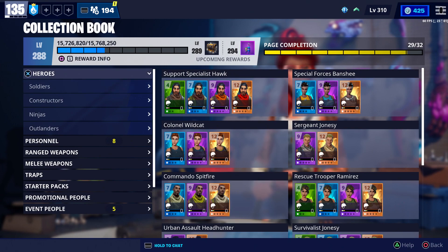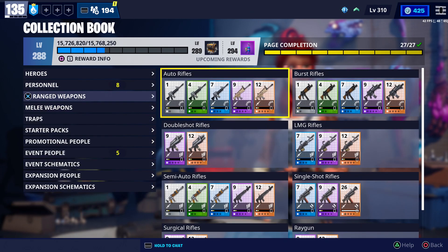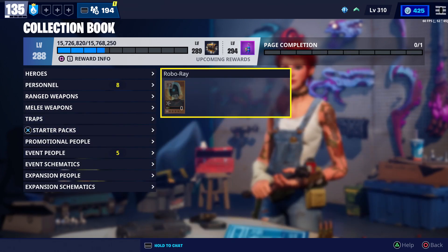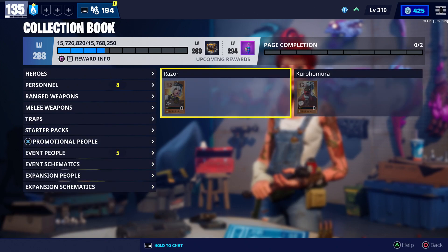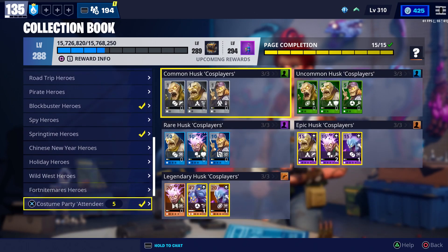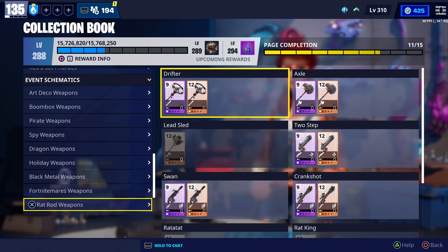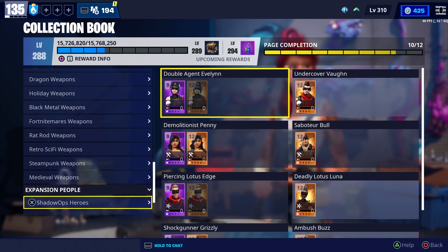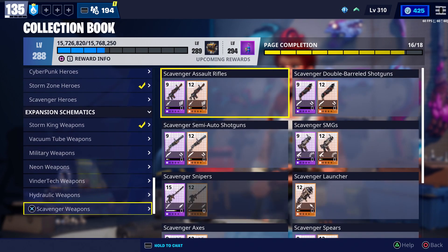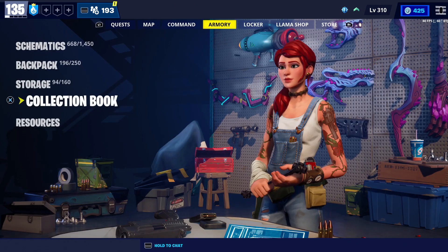We'll go ahead and take a look at the collection book. I'm not going to scroll over each one — I'm just going to pop them open so you can see which ones we have completed. They have a check mark next to them, which means we have everything for that section. Here are all the events — we're missing quite a few of those, as well as the expansion people and expansion schematics. Right now we're at level 288 in the collection book.